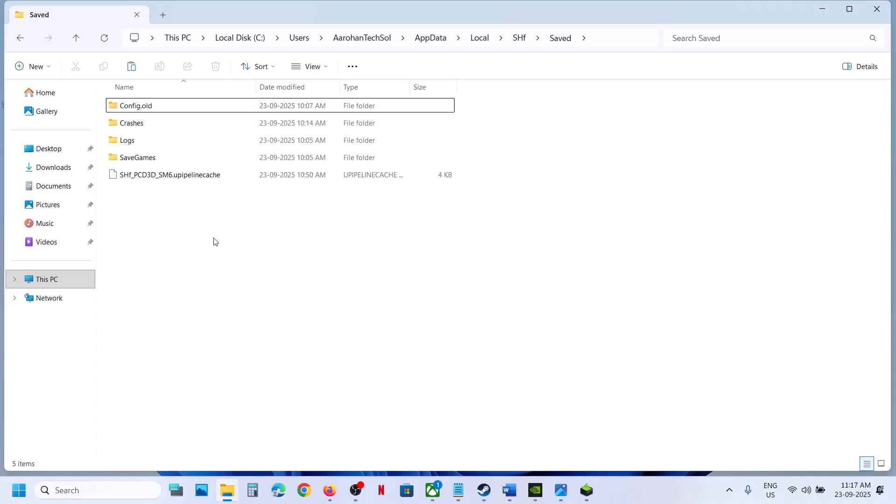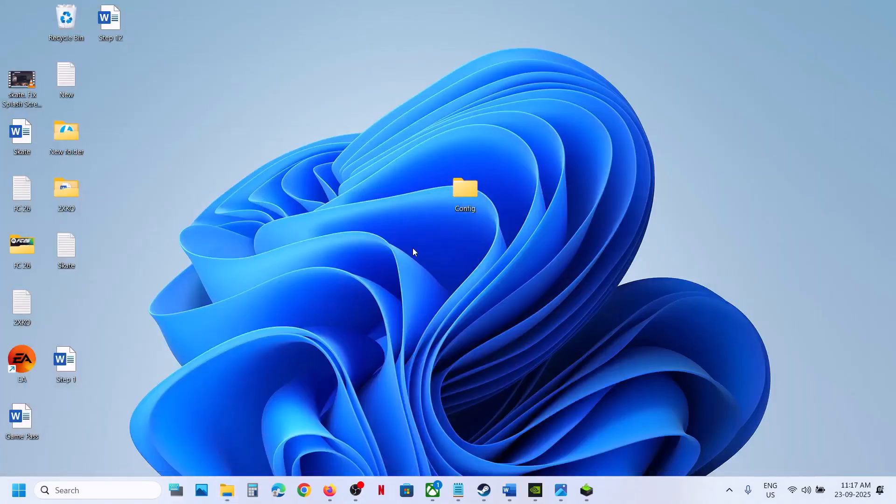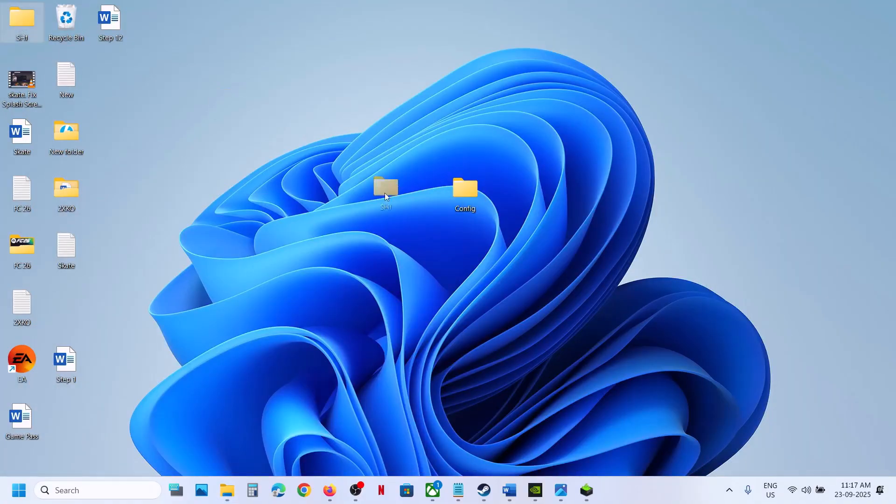If that does not work, you can even rename the complete SHF folder. Before doing this, create a backup first, because you will lose all save game progress and will have to start everything from scratch.